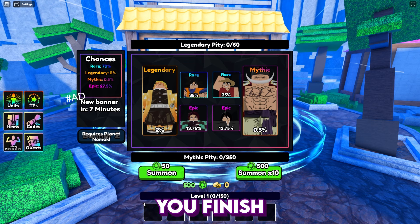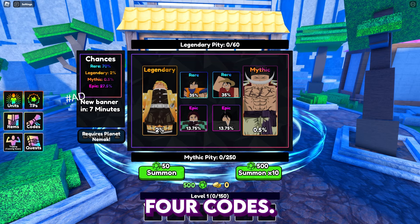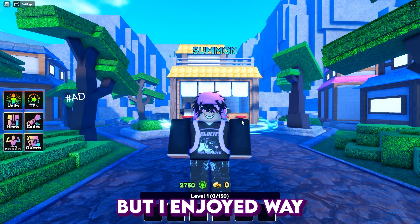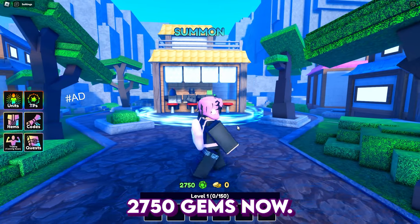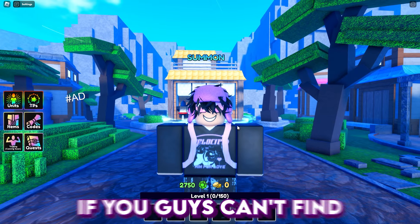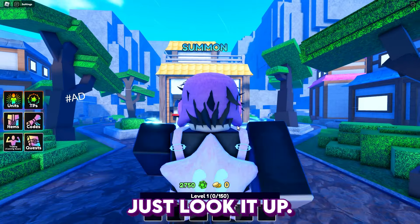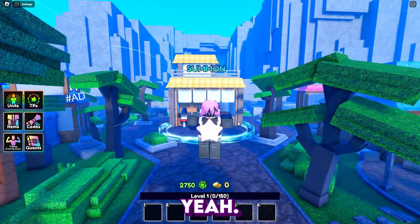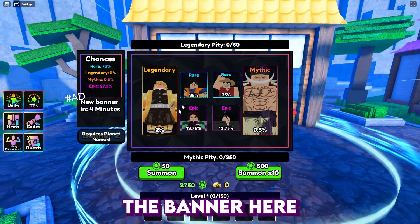There's a second banner once you finish story mode, but I'm actually gonna check their Discord real fast for codes. That took way too long - I was already in their server but I joined way too many servers. We have 2,750 gems now. If you guys can't find the codes in the server, just look up 'Anime Last Stand codes.' Let's get to summoning.